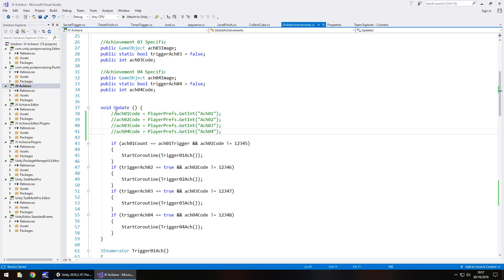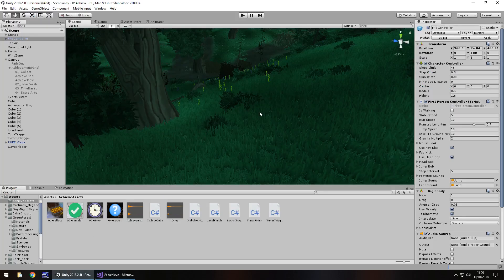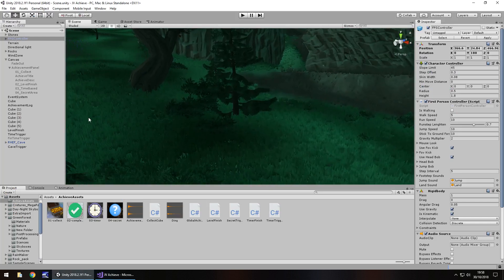No matter what you do, as we add more achievements, all you need to do to test is annotate out those PlayerPrefs entries — but make sure you put them back, otherwise you won't be able to re-trigger them since the codes will already be stored. At one point towards the end of this mini-series we'll go through a way of resetting all achievements to start over. That is how you create a secret area-based achievement or trophy in your Unity game — thanks very much for watching!